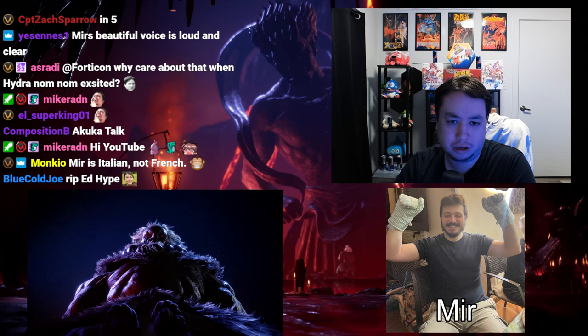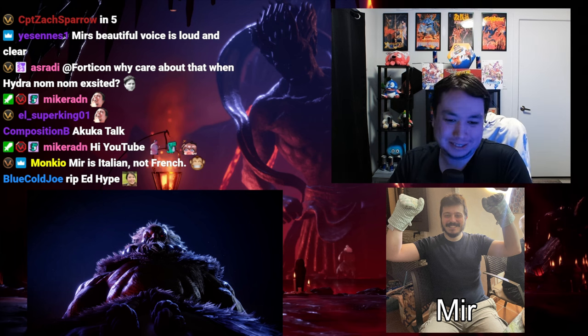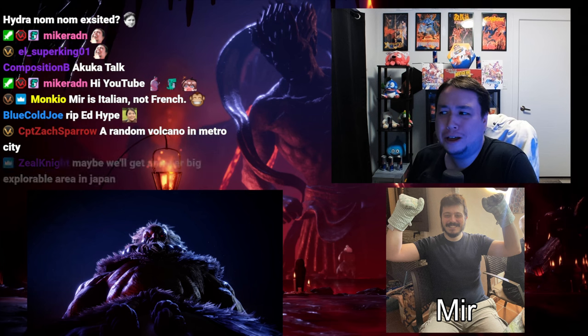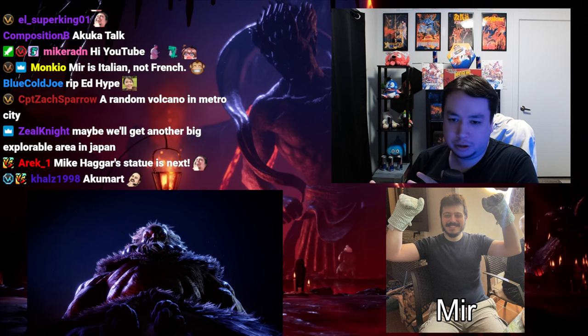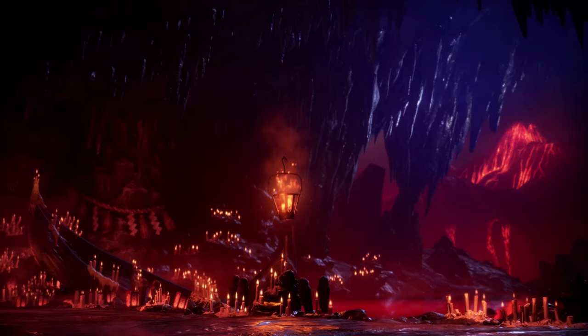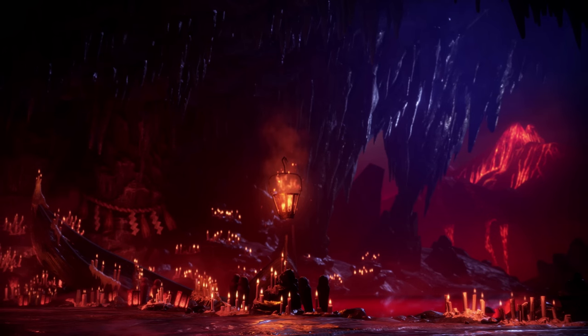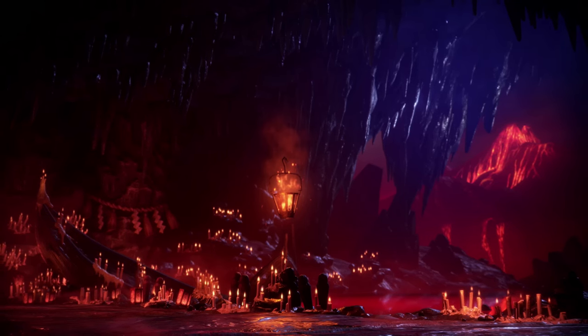Let's start with the stage. At least it's not a random corner of Metro City like a fruit vendor — it's a cool unique place where Akuma goes to train and vandalize ancient statues. A lot of people will bring up that this stage is clearly influenced by the Street Fighter Alpha 2 Akuma stage. It has candles, it's lit up, but there's a lot more — it's a very ancient area with gigantic statues, a lake, a boat, and so many candles. It looks amazing, almost like a Monster Hunter area.